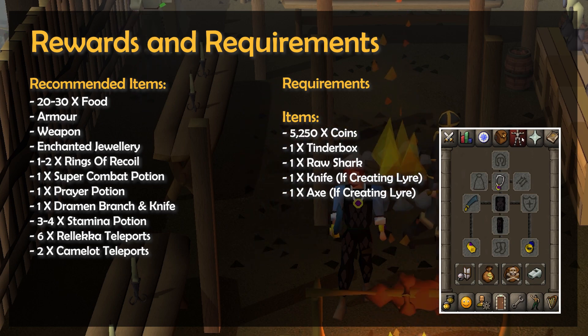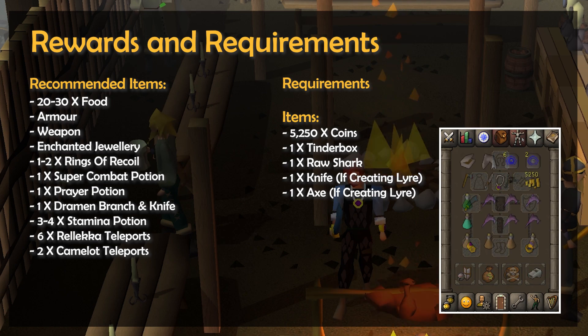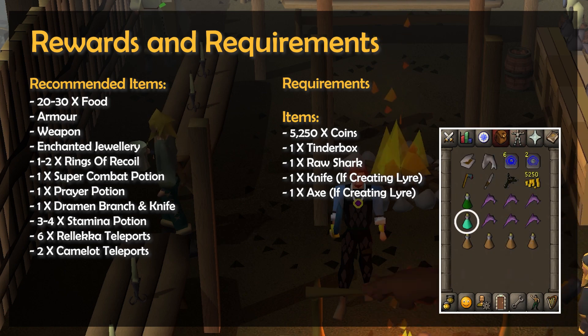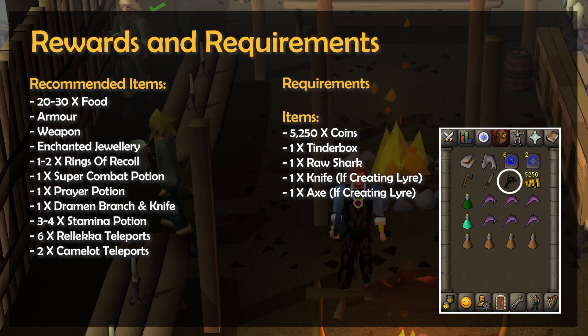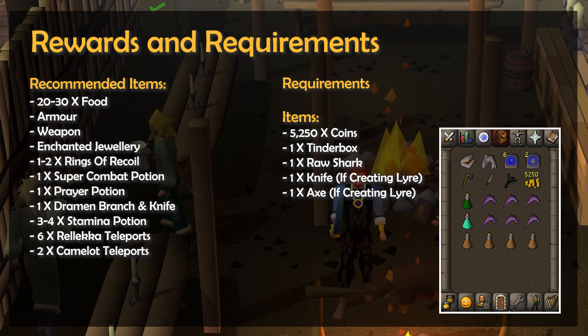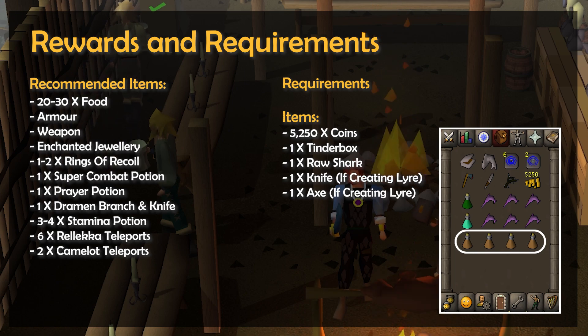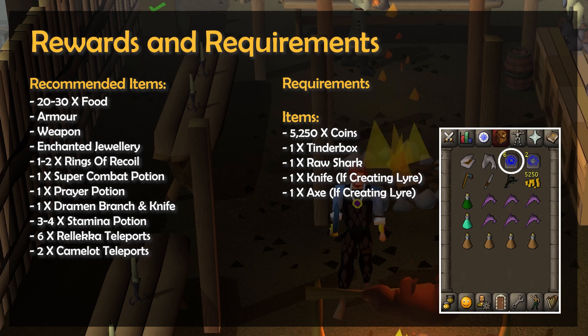When taking on Kosche the Deathless, you'll also want some enchanted jewelry, as well as 1 to 2 rings of recoil, a super combat potion, a prayer potion, and additional food that you'll have a chance to grab from a bank. If you've completed the Lost City quest, then while not essential, bringing along some Dramen branches and a knife will give you a small advantage in this fight. Also, this quest involves a lot of running, so 3 to 4 stamina potions will really help. Finally, you will want 6 teleports to Rellekka, provided you have access to them.